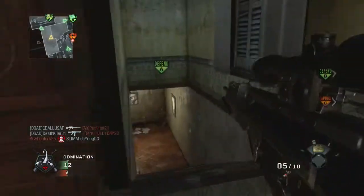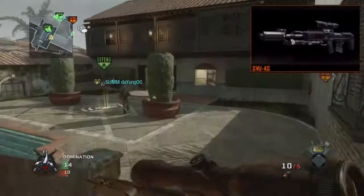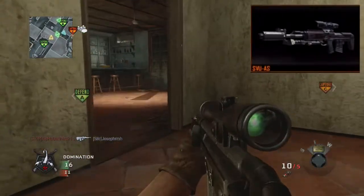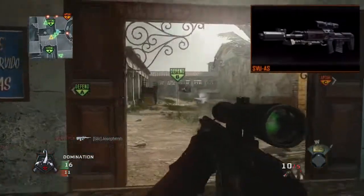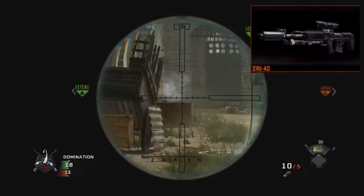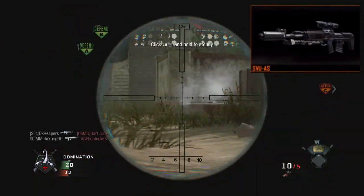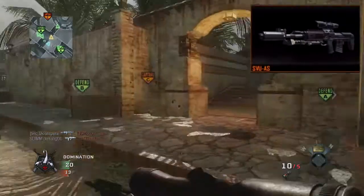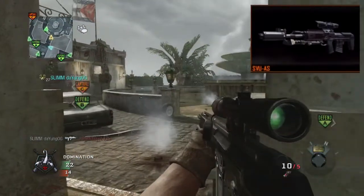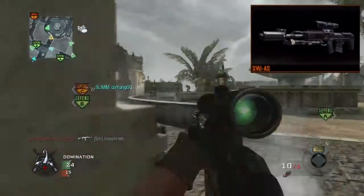The next gun is the SCU-AS, a semi-automatic sniper rifle with very low power and what looks like pretty high recoil. Because of these two things it looks like it's gonna be outmatched by all the other sniper rifles in the game. Look for this to be the Dragunov-esque gun of Black Ops 2 — one that not many people use when trying to play seriously, only when trying to have fun.